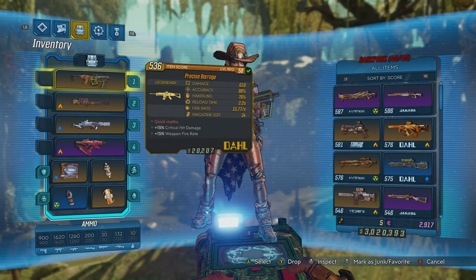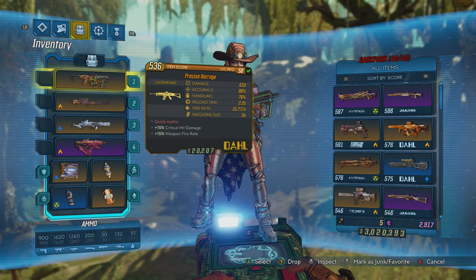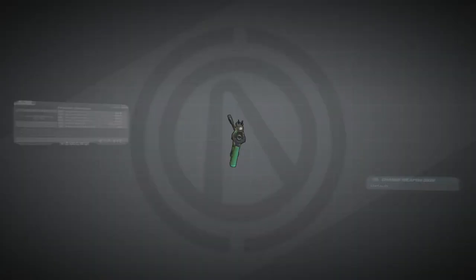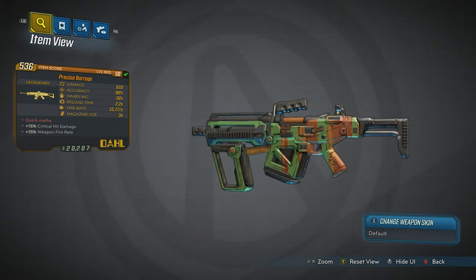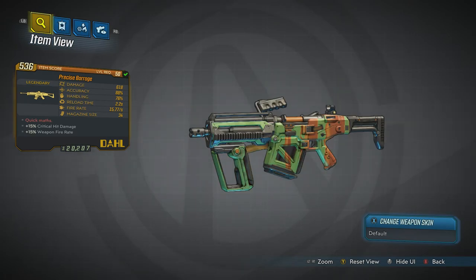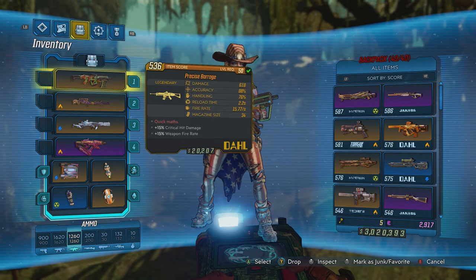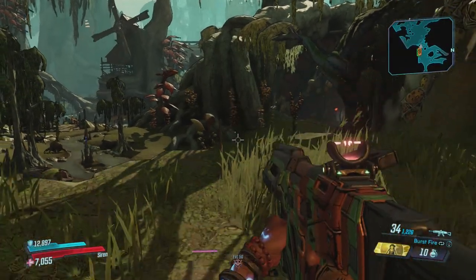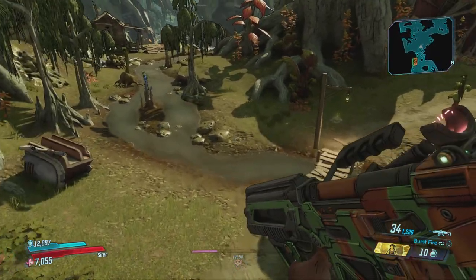I've also been getting a little bit sick, so if you hear my voice a little bit off, that's why. Today we're taking a look at another legendary weapon in Borderlands 3, the Precise Barrage Doll Assault Rifle. It looks pretty normal for Doll weapons, but it's got some interesting things going on. It's probably one of the most normal legendary weapons out there, which makes it kind of unique.